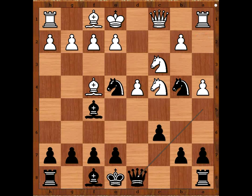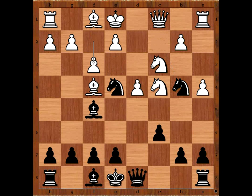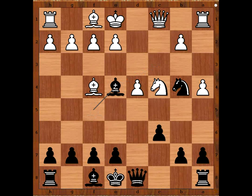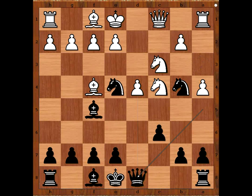What about other moves like e3? Then knight takes on c3, pawn takes, knight to c2 check — again the same problem. What about f3? Again the same. And if knight takes on e4, bishop takes on e4, and c2 needs to be defended, but then the queen takes on d4. That is why white played knight to e2.